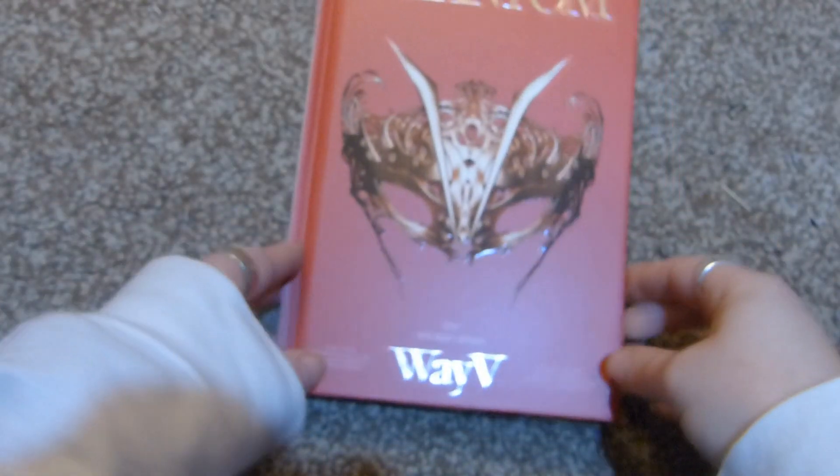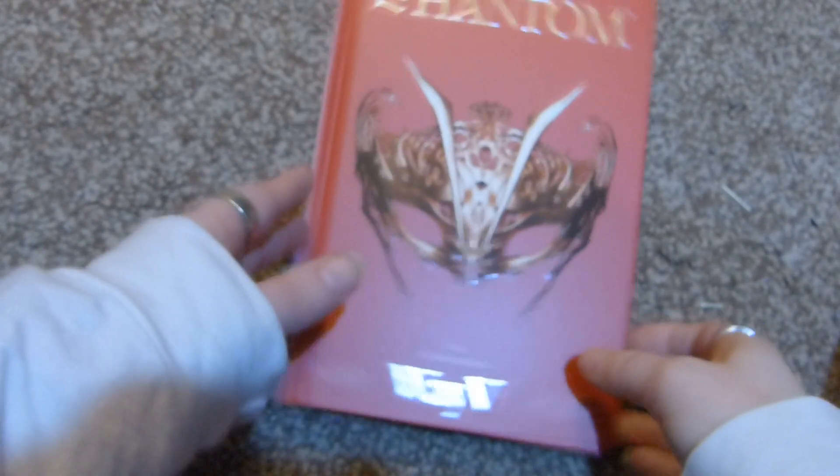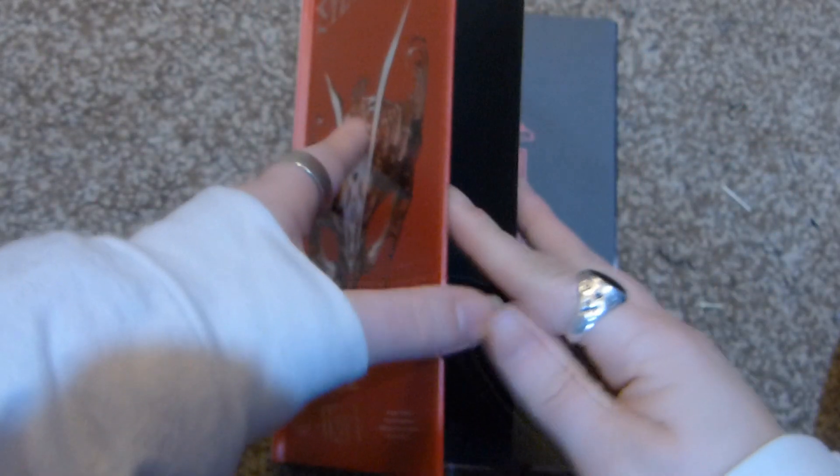Now let's go through the red version. The bright red envelope goes with it. This has the mask on the front — that one had them on the front too — and then the back has them on it, and 'Phantom' on the side. It's the same except red not white.